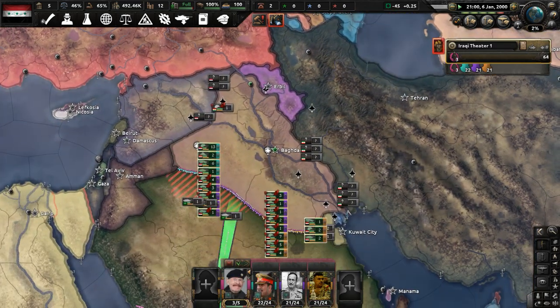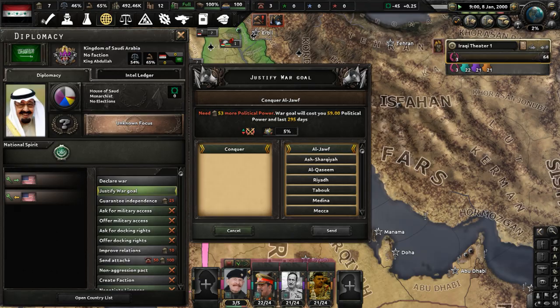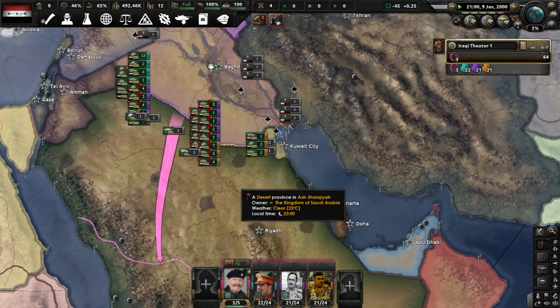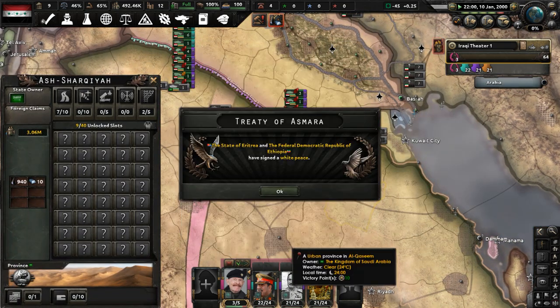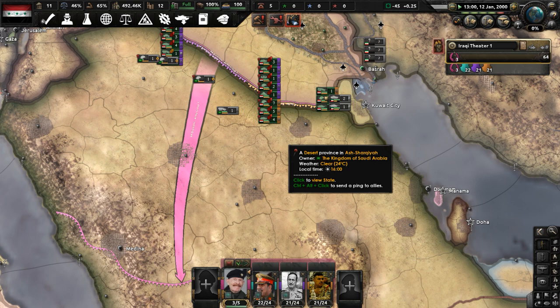How much political power do we need to justify on Saudi Arabia? We need 53 more political power — we've got to wait a few more days. We heavily outnumber the Saudi Arabian military, I think. The Algiers Agreement has occurred and Eritrea and Ethiopia have peaced out, so good for them.